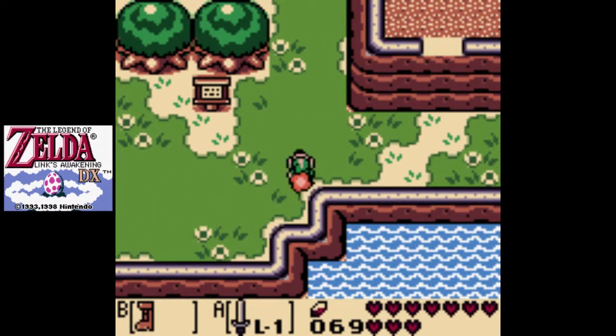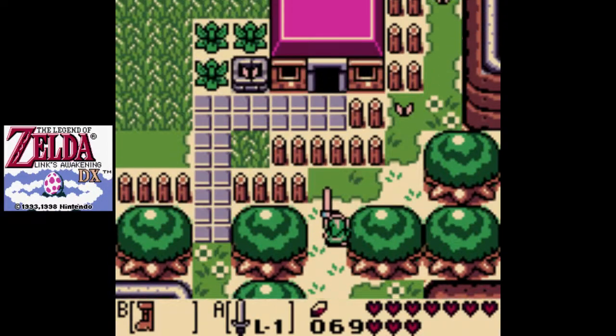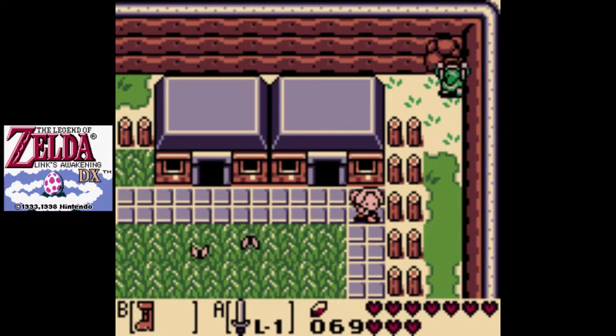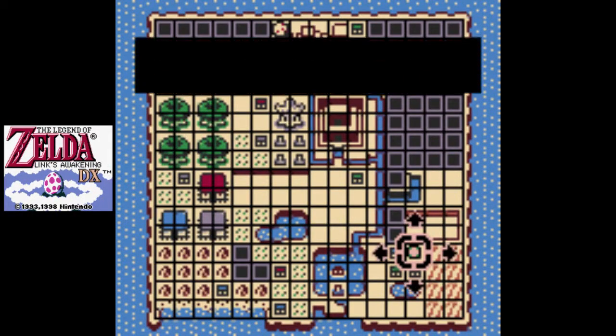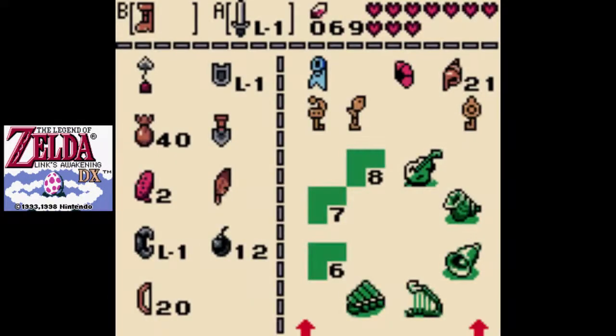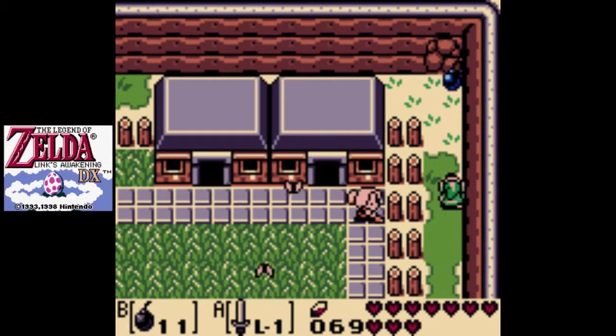First we'll go around this way to reach that cave in the northeastern part of Animal Village, right over here. We'll blast this open with a bomb and head on in.